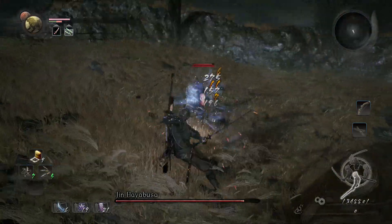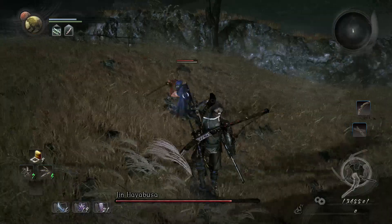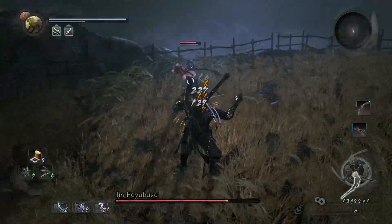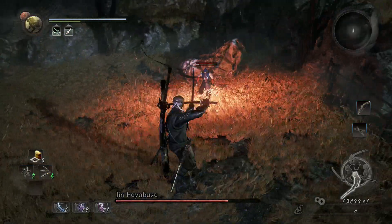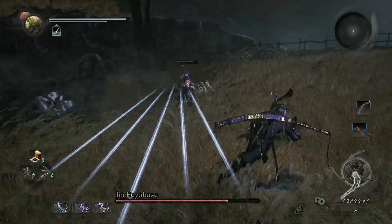I figured out the strategy to beat him - you just want to guard break the heck out of him and then do grappling attacks. That's pretty much how I beat him. You just try to keep his stamina low and pretty much you'll get him.